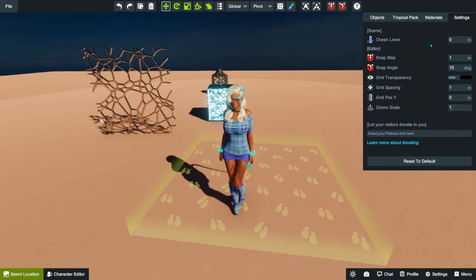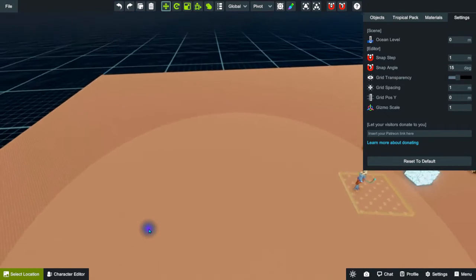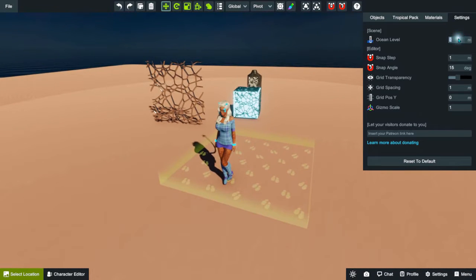The default ocean level is always set to zero meters. You can see that — pretty self-explanatory, there's the ocean. You can raise it up a little bit for whatever reason, but in this room I can't get any higher than that, so I just leave it at zero.